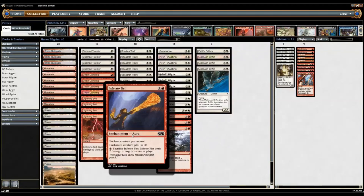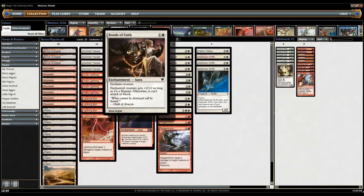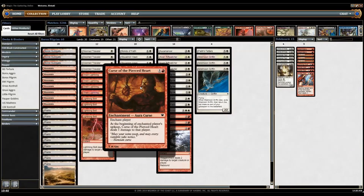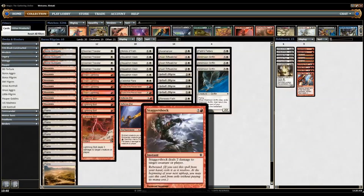We also have two Inferno Fists. They allow me to have an explosive start, go more aggro if need be, and they're also another form of removal and reach. I also have one Bonds of Faith — it can pump Doom Traveler, it can pump the pilgrim, and it's also a pacifist most of the time. Lastly, we have two Curse of the Pierced Heart, and yes, the curses are auras so you can search them up.